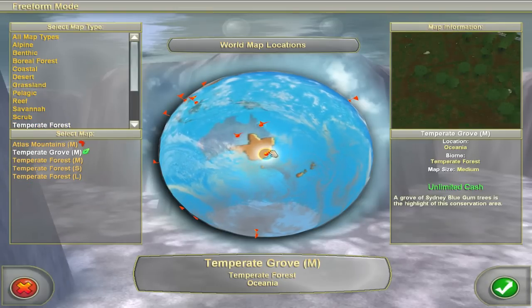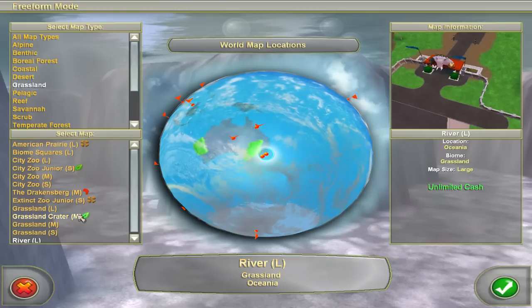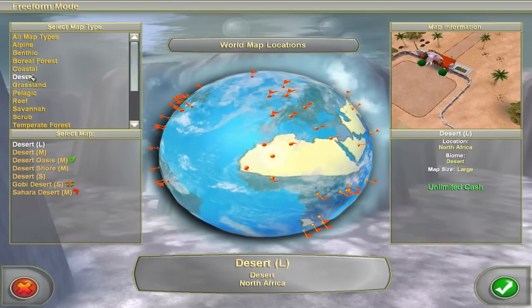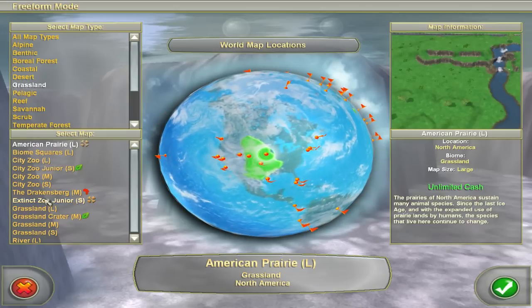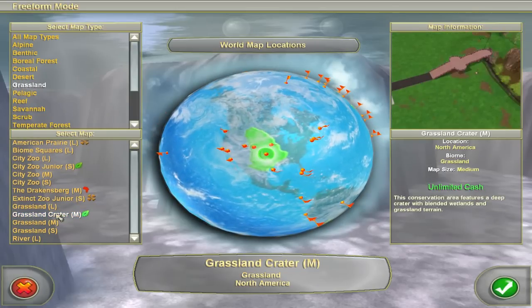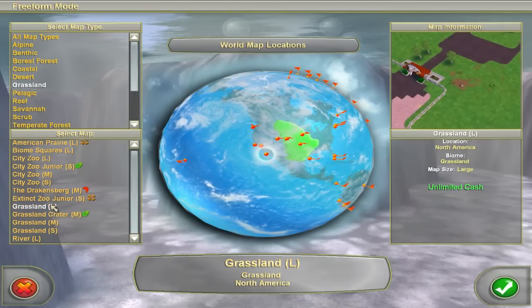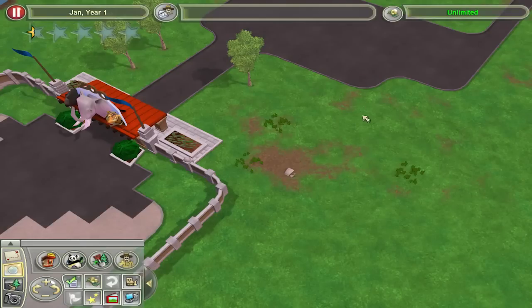Now let's go to the grass - I don't really understand how the map selection works. I don't think it really matters where it is on the map, but let's go grassland. Is there a grassland crater? There's grassland large - I guess it doesn't matter if it's flat. Let's go grassland large. Let's build us a zoo! In between episodes I did the tutorials on how to do marine animal shows and how to train animals, so I know a little bit more about that.